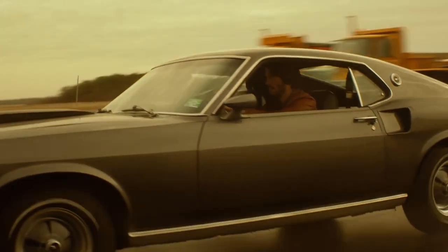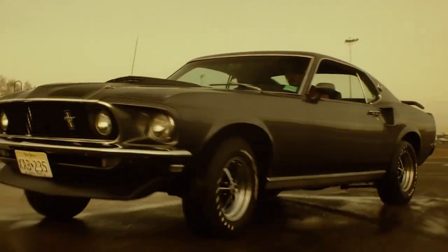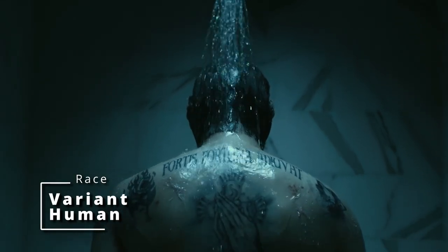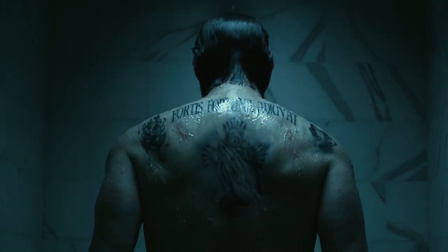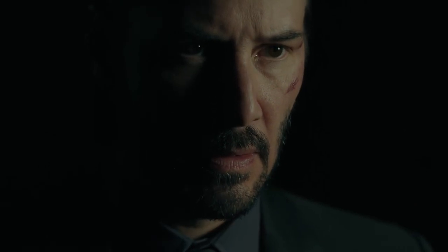First things first, we've got to pick a race. John Wick is a fairly normal human, but he's a little different in some ways, so we're going to choose a Variant Human. This allows you to choose another language — we're going to grab Deep Speech, because that sounds fitting for this crazy world of assassins. It also gives you one skill proficiency, so we're going to grab Perception, because John Wick is fairly aware of his surroundings. And it allows you to choose one feat.